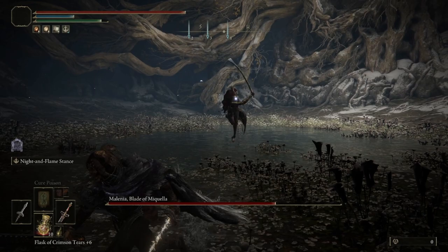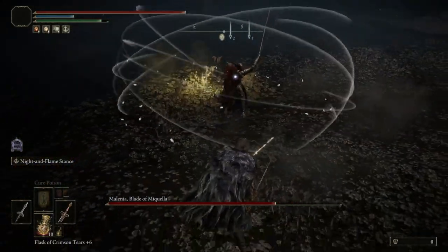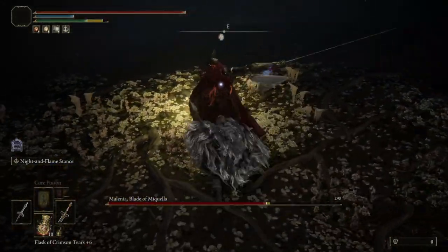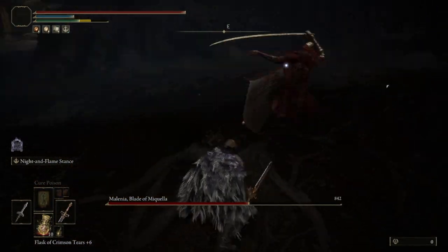You don't have to time the rolls precisely — you kind of just spam it. Roll into her, roll forward, roll backward, roll backward. You don't even have to do the second backward roll. I'm playing very aggressive to maintain that middle-ground spacing so I can punish her idles.